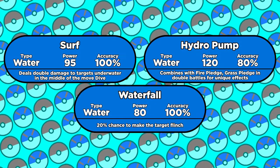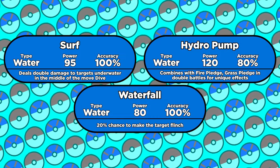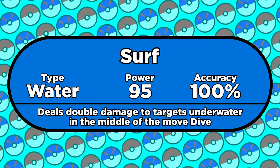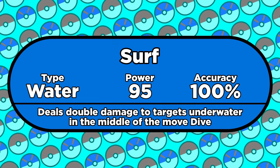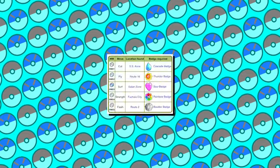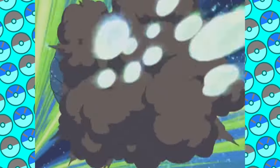Surf, Hydro Pump, and Waterfall are the three best water moves introduced in Gen 1, although Waterfall was basically pointless in this game — we'll come back to it later. Surf was the most commonly used water move in Gen 1. It's got 95 power, 100 accuracy, and no drawback. It's also an HM and you're required to use it to beat the game, so the move also being a great attack is a nice bonus.